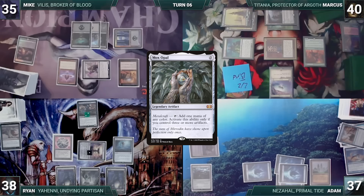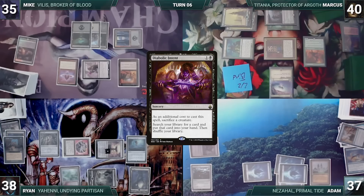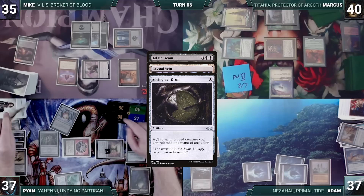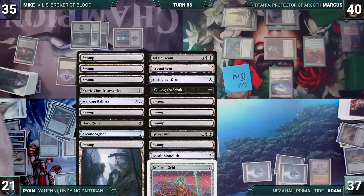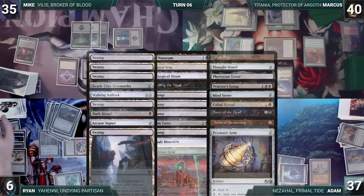During Ryan's upkeep, he pays for Yeheni through Tabernacle. He draws and casts a Mox Opal. He taps a Swamp for mana, plays a Lake of the Dead sacrificing his Swamp, then casts Diabolic Intent sacrificing Yeheni — fetching a card into his hand. He activates Lake of the Dead, sacrifices a Swamp for four black mana, and casts Ad Nauseam. It resolves and Ryan reveals: Crystal Vein, Springleaf Drum, Culling the Weak, Swamp, Swamp, Swamp, Grim Tutor, another Swamp, Basalt Monolith, Defense Grid, three more Swamps, Krark-Clan Ironworks, Walking Ballista, Swamp, Dark Ritual, Arcane Signet, Swamp, Peat Bog, Thought Vessel, Phyrexian Tower, Praetor's Grasp, Mind Stone, Cabal Ritual, Dance of the Dead, Helm of Awakening, and a Prismatic Lens — deciding to stop there.